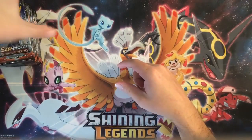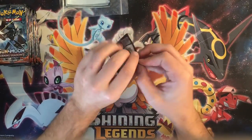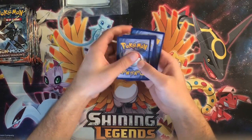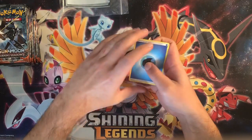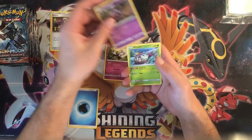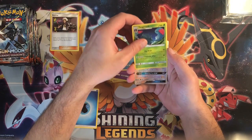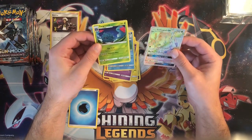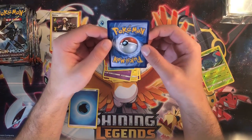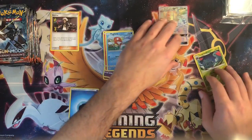All right, got some sleeves — here we go, first pack. We have a water energy, Ribombee, a Guzma — that's a great pull — Whirlipede, Wimpod, Togademaru, Croagunk, Pansear, Magikarp, Tangela, and a rainbow rare Glycopod. It's a nice way to start this opening. Not sure if the card's too valuable but the centering looks pretty good — it's a little bent, but anyway, a rainbow rare is a rainbow rare.